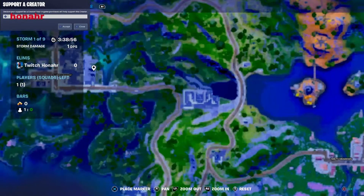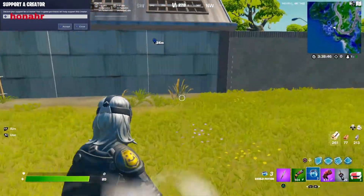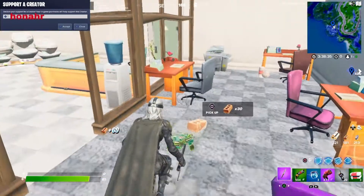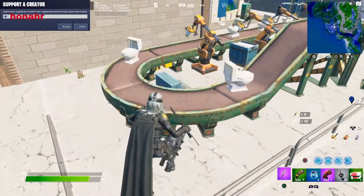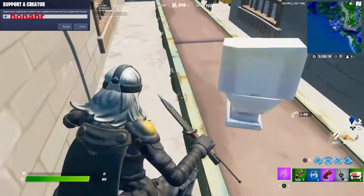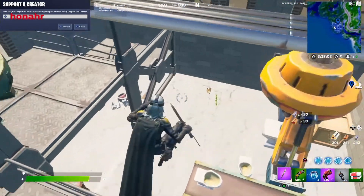Our next location is southeast of Slurpy Swamps — it's like the one building of Flush Factory. Go in here — floor spawn, chest spawn up here. Break this right here — chest spawn, floor spawn. Walk in here — ammo crate, floor spawn, floor spawn inside, go up here — chest spawn right here. All this stuff gives you metal, so you should have max metal by the time you leave. Chest spawn down there.